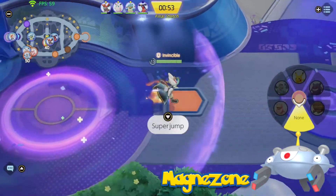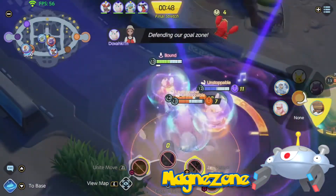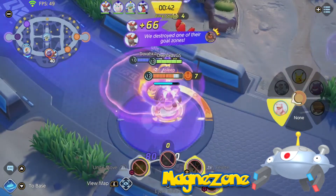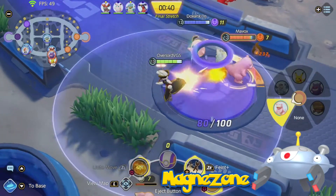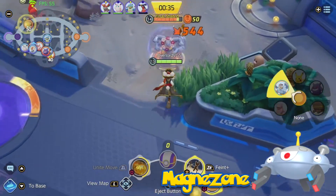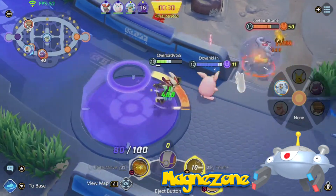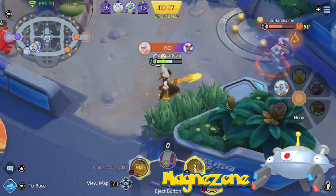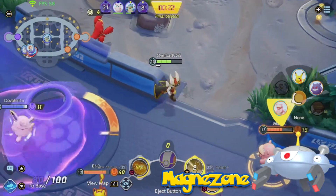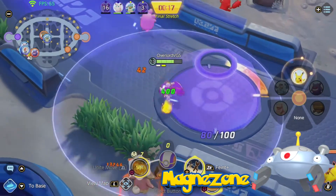Magnezone has multiple passive options. Magnet Pull would be the hardest to translate, as it wouldn't do anything against non-steel type opponents. It could be changed so that opponents are slowed in Magnezone's range, like it's trying to pull them in — similar to Wobbuffet's Shadow Tag with a movement speed debuff. Better options would be Analytic or Sturdy. Sturdy can work like Crustle's, upping defense and special defense depending on remaining HP. Analytic works like my other analytic users: once Magnezone takes a hit, its next attack will deal extra damage to its attacker.